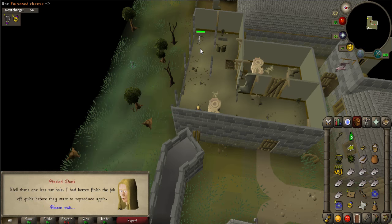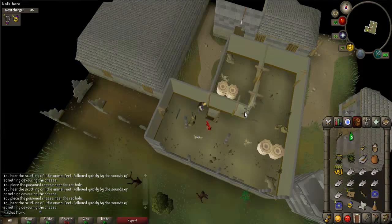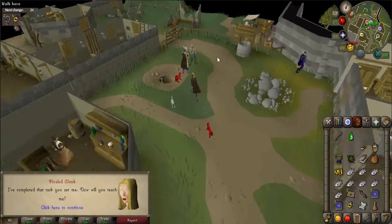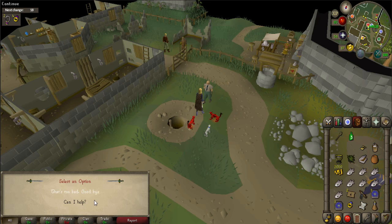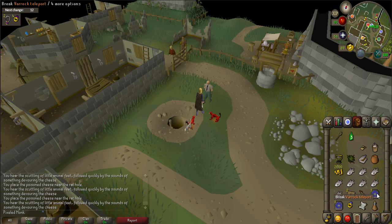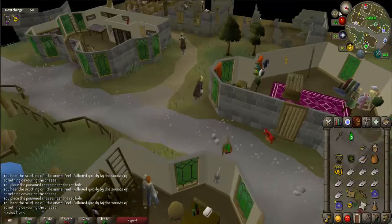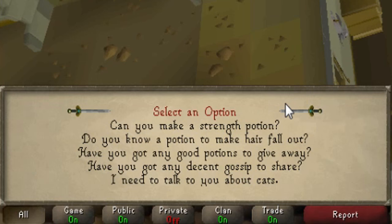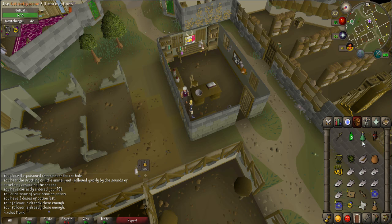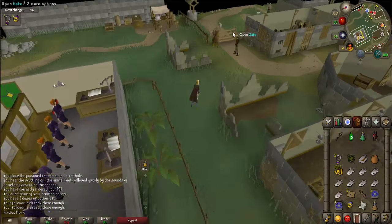When complete, head back and talk to Hook Nose Jack. When prompted, say "Can I help?" You will now need to go to the apothecary in town. Walk directly west until you reach a building with a purple potion bottle. Talk to the apothecary, and when prompted say "I need to talk to you about cats." He will make a special anti-poison for cats. Then talk to Hook Nose Jack again to give him the anti-poison.